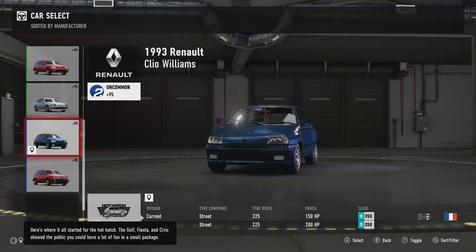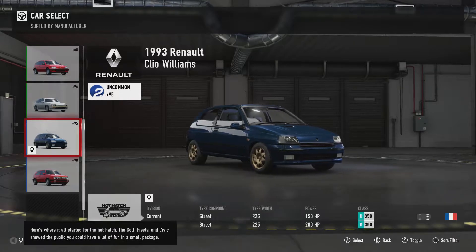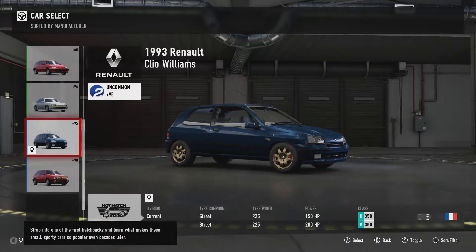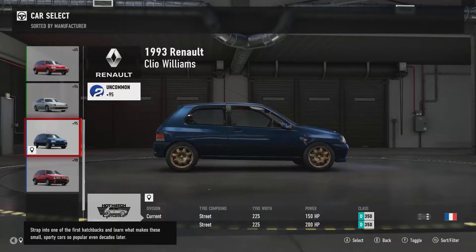Here's where it all started for the Hot Hatch. The Golf, Fiesta, and Civic showed the public you could have a lot of fun in a small package. Strap into one of the first hatchbacks and learn what makes these small sporty cars so popular even decades later.